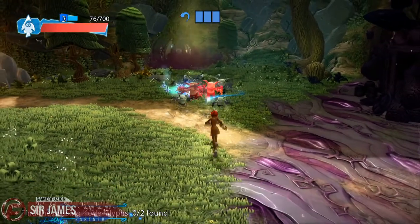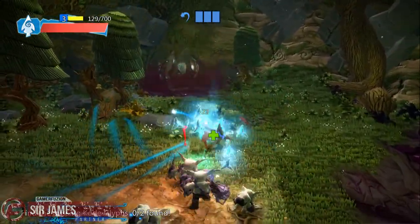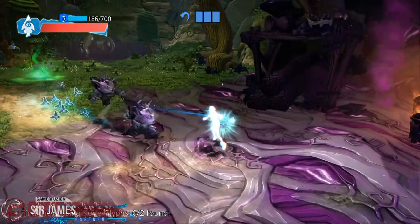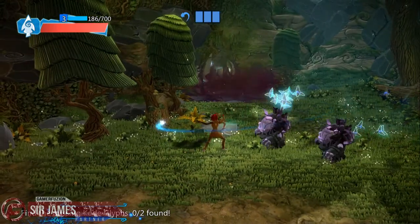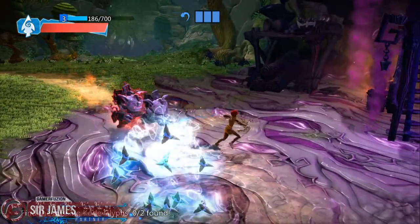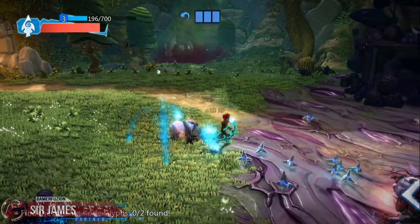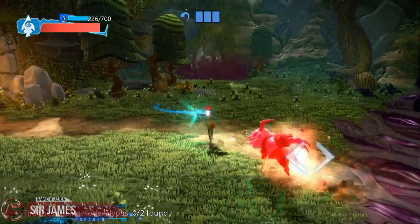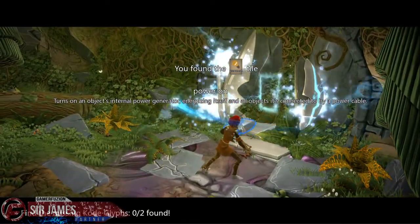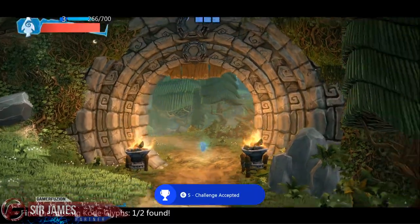Oh yeah, battle! A corrupted berserker arrives on the battlefield — these fearsome foes become enraged when their health gets low. That's not good. Kind of reminds me of Shadow of Mordor where the enemies become much more powerful. There you go. Using its ability to commune with the code glyph, Spark extracted one of the code tiles needed to repair the observatory and fix the glitch. Sweet — achievement challenge accepted!